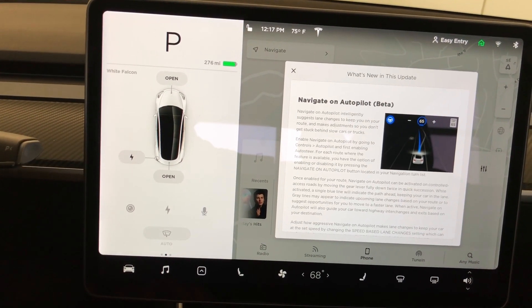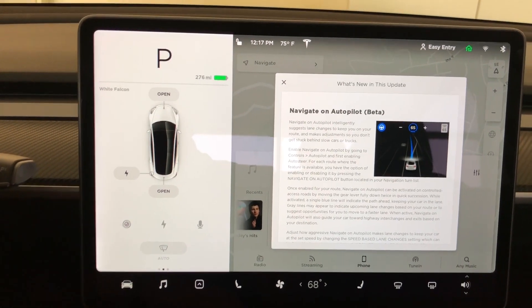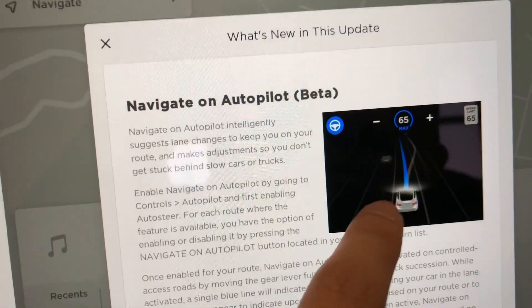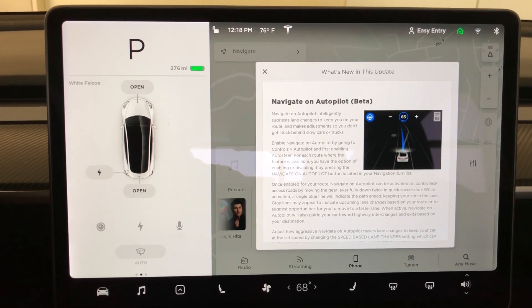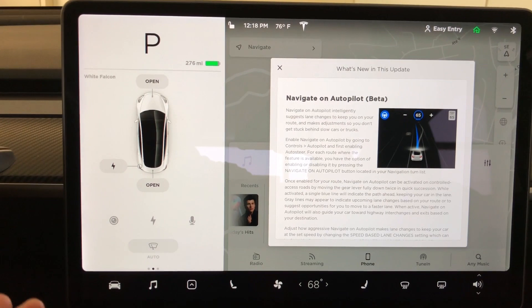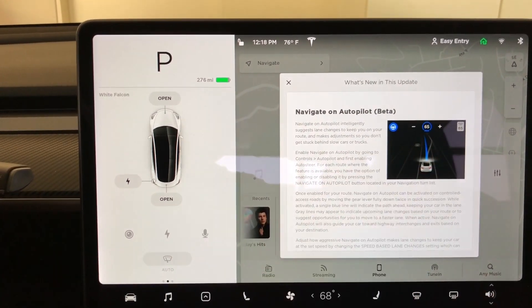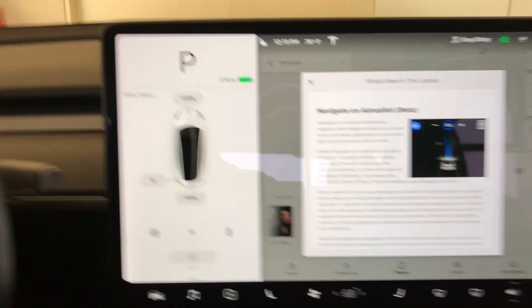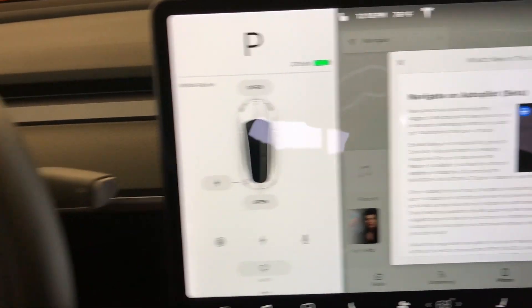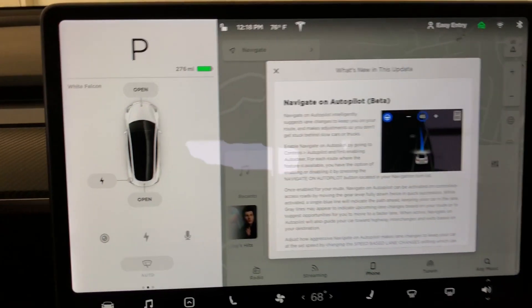What's different between this and normal autopilot? The interface has changed with a blue line, and now it'll help change freeways as well as getting into the right lane for freeway transfers. It'll show an icon saying go to this lane, confirming with the turn stalk — go to the right lane or left lane — and you just confirm and it'll change lanes.